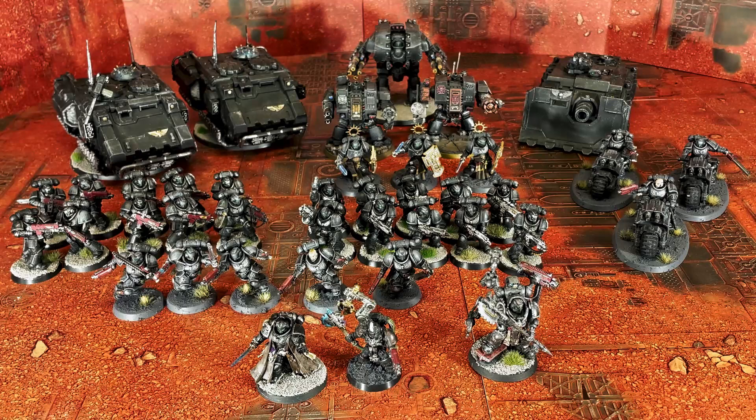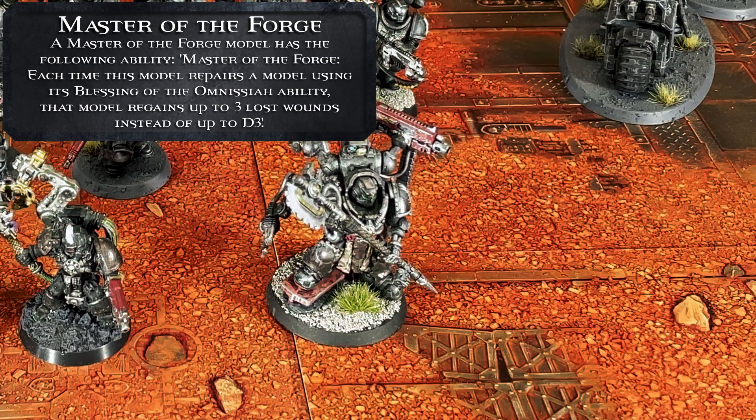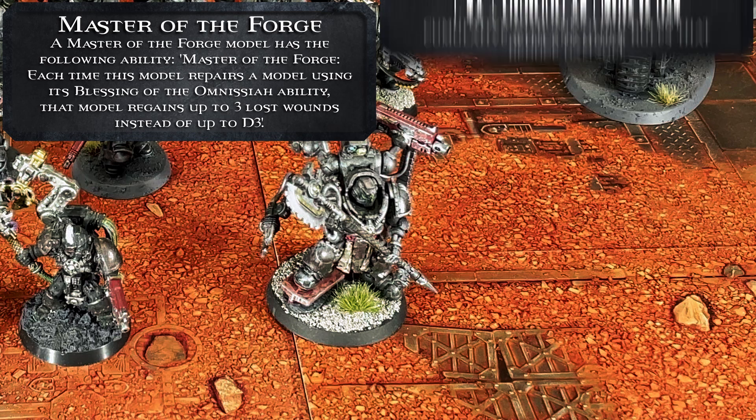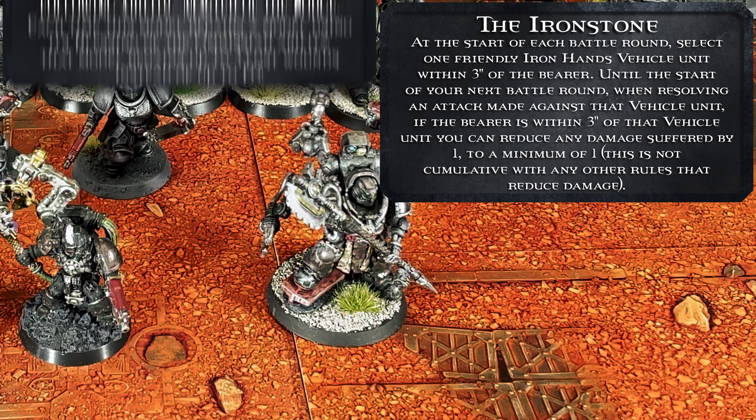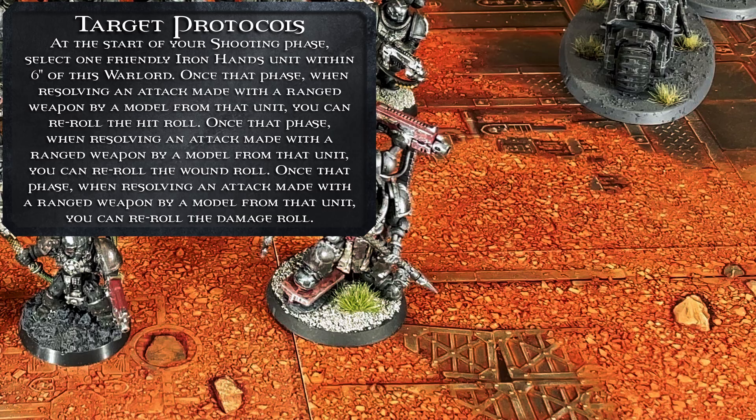Welcome back 40k fans. I'm here with the battalion of my Iron Hands today. Let's hope my Feel No Pains and Dreadnoughts can stand up to the withering Tau firepower. Starting with my warlord, a Primaris Techmarine — I've made him Master of the Forge for super vehicle healing, and given him the Ironstone relic reducing damage to a vehicle by one. He also has the warlord trait Target Protocols, allowing me to reroll one hit, one wound, and one damage roll for a unit within six inches.